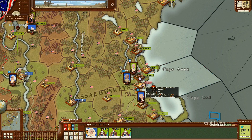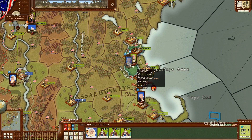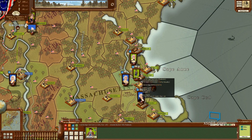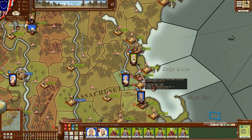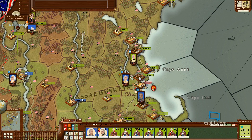Gage's army is a thousand strong. We have no way in heck of beating that. Well, I don't know. I don't know if we can beat him or not, because if I could get him to surrender, then we might have a chance. But I don't necessarily know.